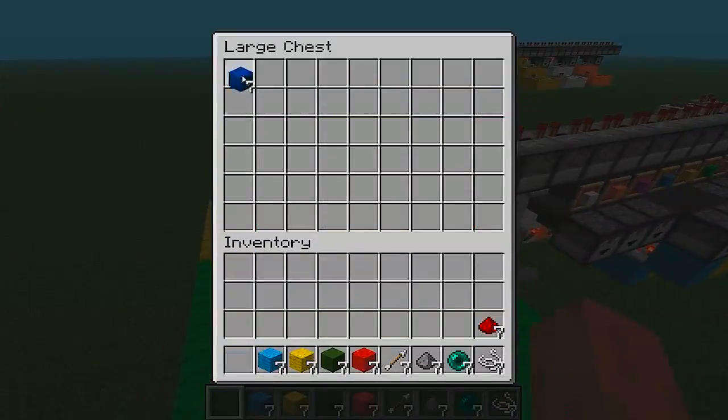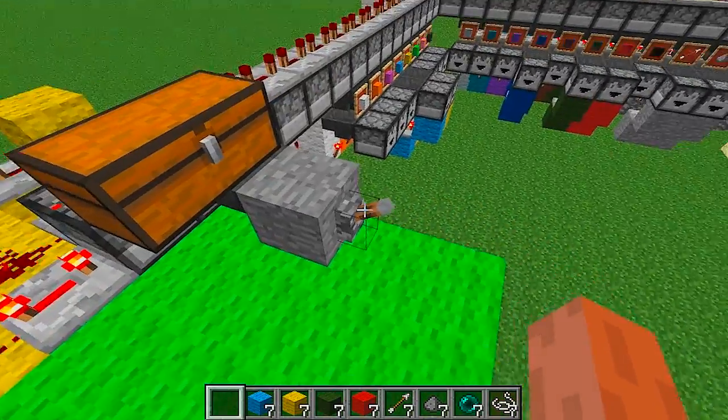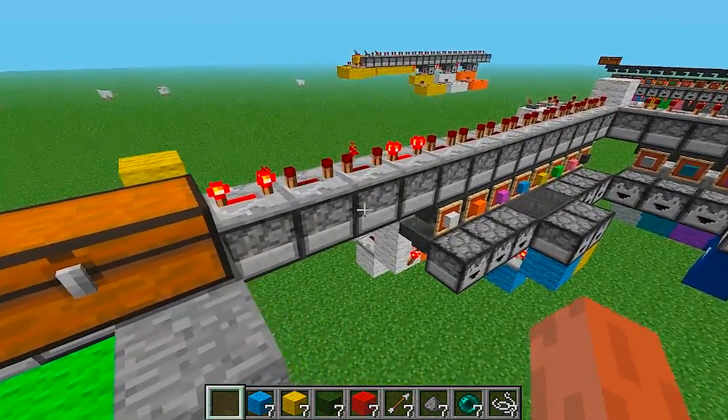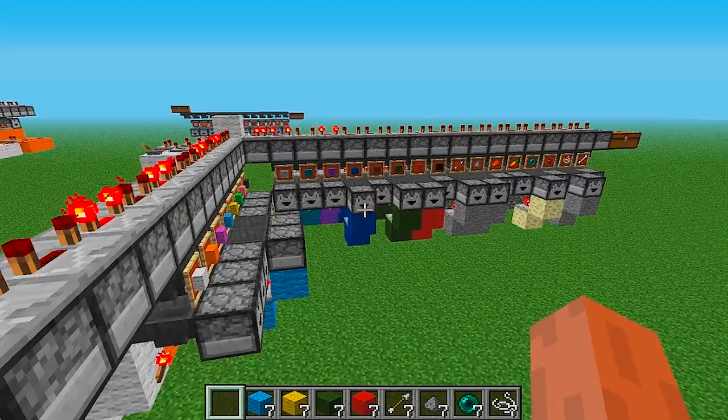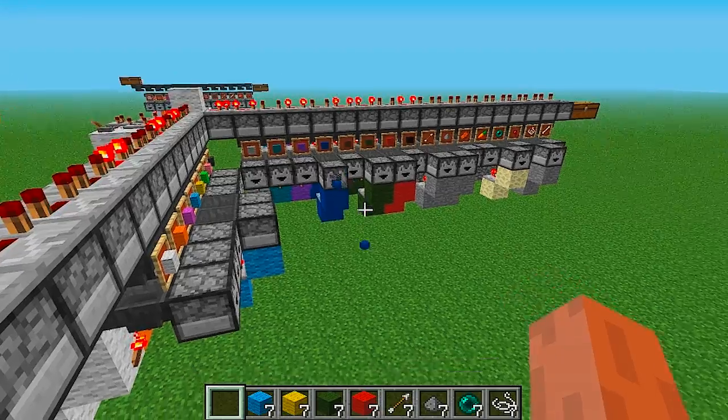Right now I have 7 wool. I will put it in the chest. And I have hooked it up to a dispenser so you can see when it gets there. 1, 2.